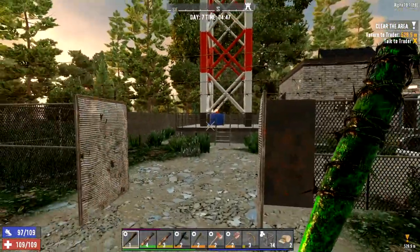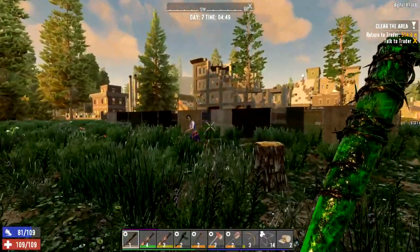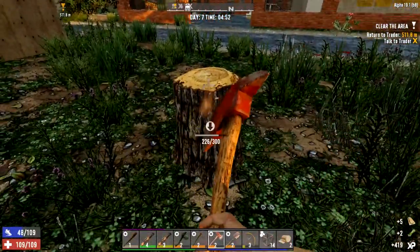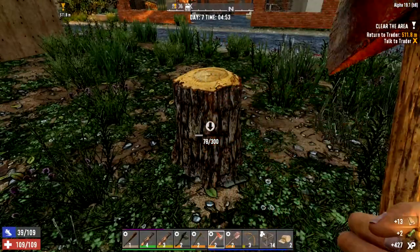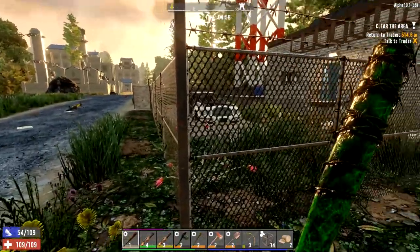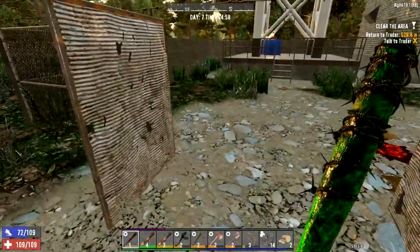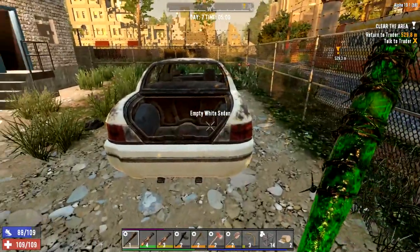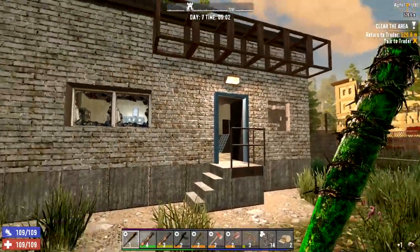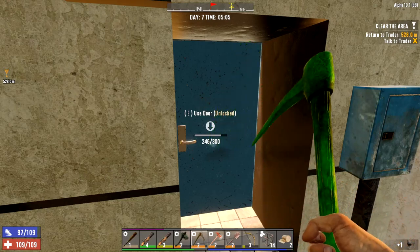Here we are at the radio tower — this is where I'm planning on holding the fort tonight. Let's get rid of Chelsea over here. We've got no time to waste. Let's see if we can get some honey — we're going to need a lot of wood and cobblestone today. There we go, one honey, so if we get infected we'll be alright. I'm not going to worry about the chain link fences at all. I think if we take this door out and block it up, that's probably going to be our best bet.